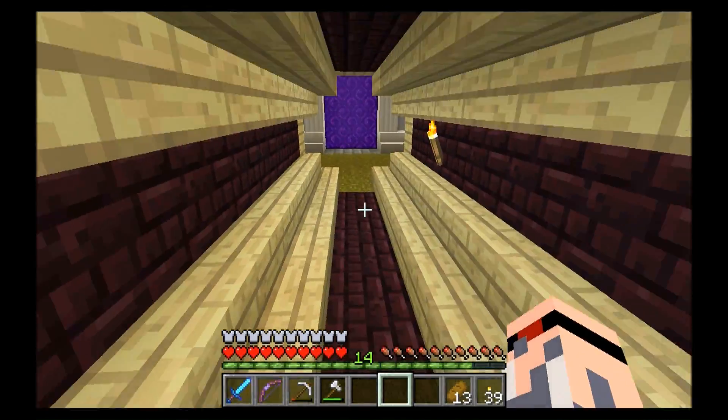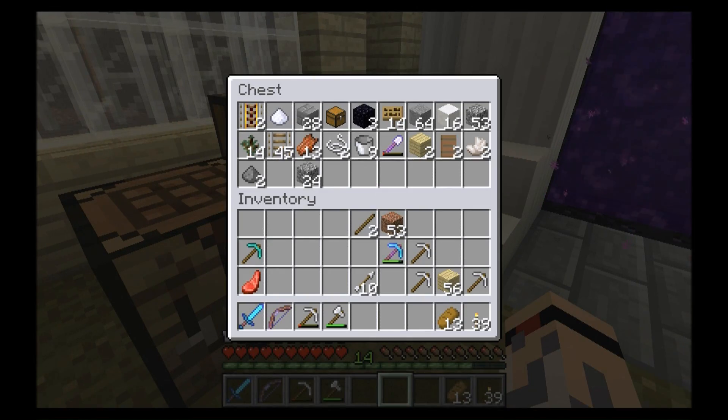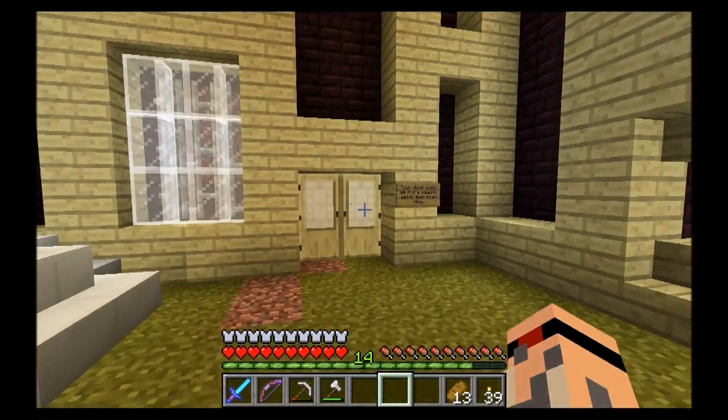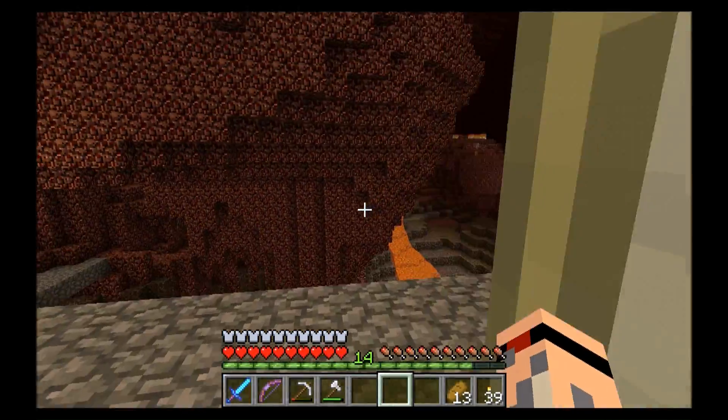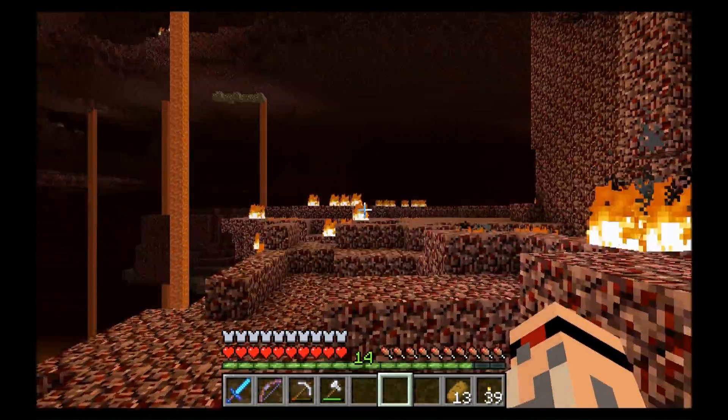We also need to collect some birch for some stairs. Oh, I have some birch. I don't even know what we have in our box here — some things. I don't need anything important. So what we're going to do is go collect some. I've got a bunch of iron picks, I'm just going to go nuts.